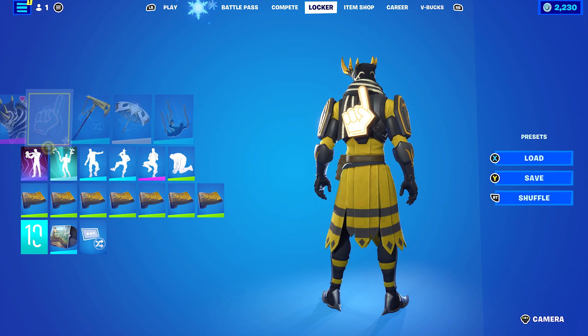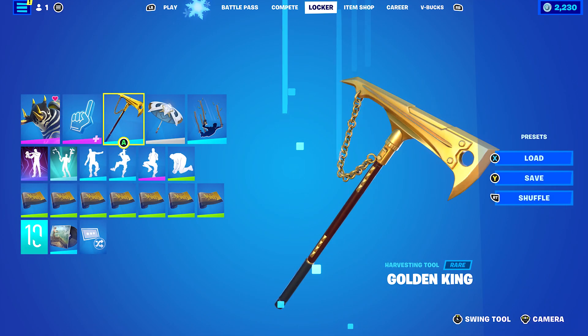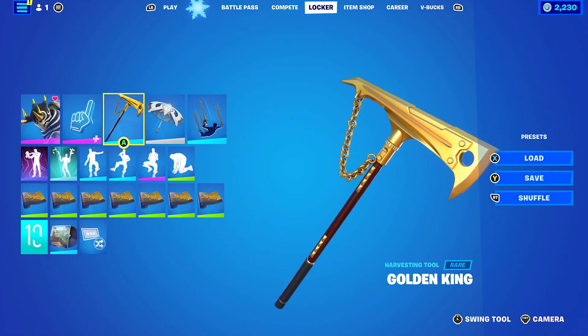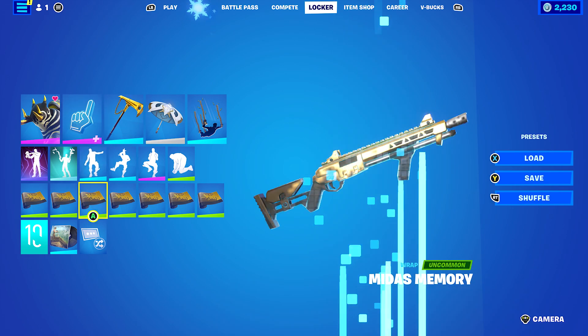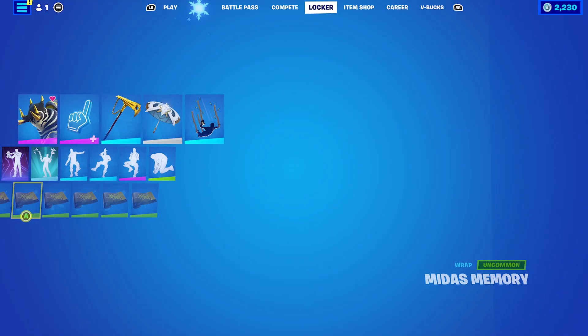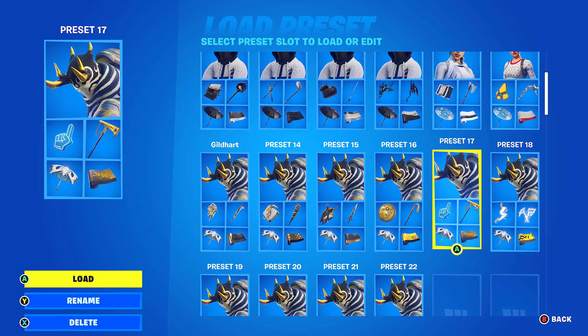Next combo: I decided to use the Number 1 Back Bling with the Golden Wand style. Pickaxe is the Golden King from Chapter 2 Season 2 — Midas's pickaxe from that season. Midas is still one of my favourite skins; I'm pretty sure I've got most or all of his skins. The Wrap is Midas Memory, which I'm pretty sure is also from Chapter 2 Season 2 — probably his wrap from that season.